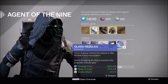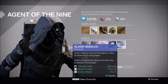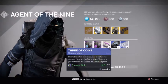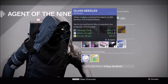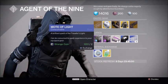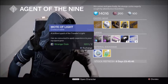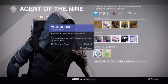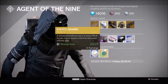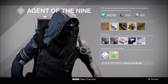Last week he was missing the Glass Needles, and the previous week he was missing the Three of Coins, so I'm glad that's fixed. He's also selling Motes of Light for two Strange Coins each — oh my god, it's so expensive. And an Exotic Shard is back in the game for seven Strange Coins.